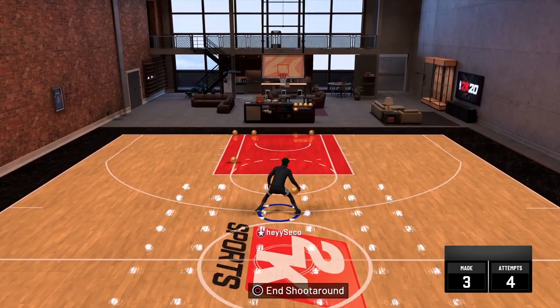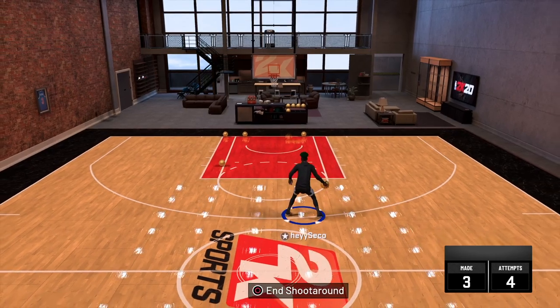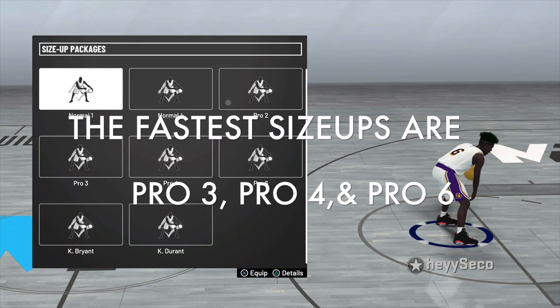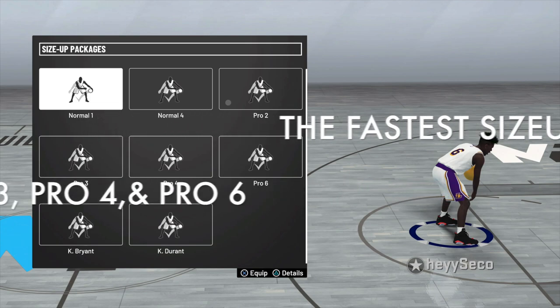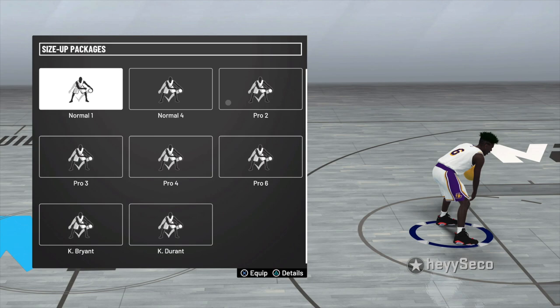To do a fast momentum spam, you have to equip certain size-up packages. This year it's kind of slow because in previous 2Ks you could mix your size-up package with between-the-legs and behind-the-back, but this year they merged all of them into one. So if you want Kyle Lowry 6, you need Pro 2, but Pro 2 doesn't have a fast momentum.